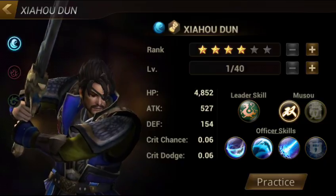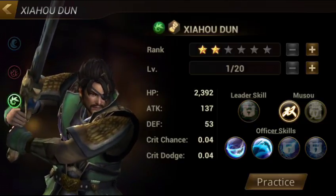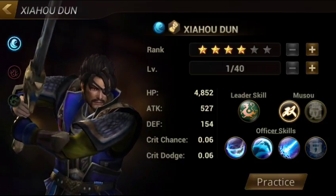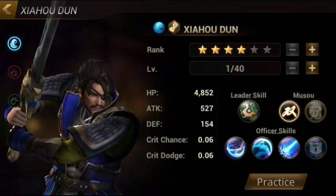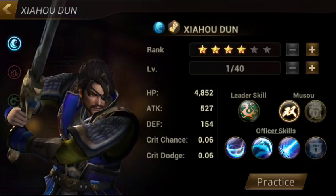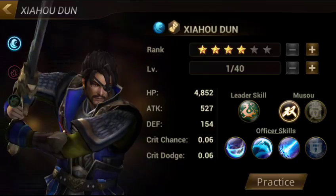Blue is water, red is fire, and green is wind. So if you get a blue Wei character, the probability of you getting gold is quite high.